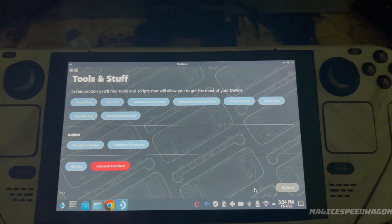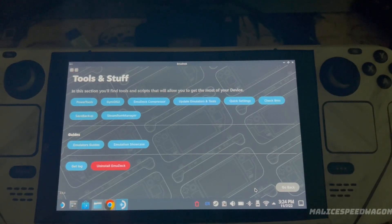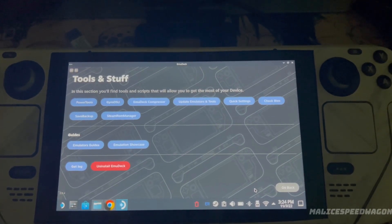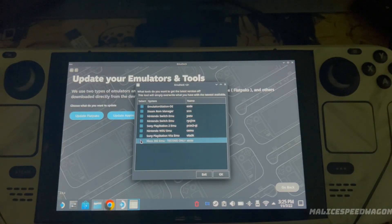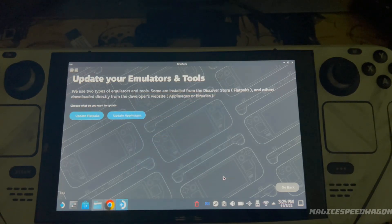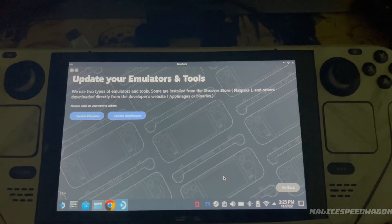Hopefully the camera picks it up — it should be right here in app data. You click on 360 and hit OK. It might take a while to come up.